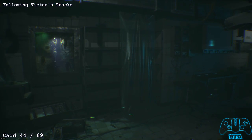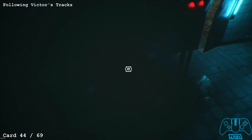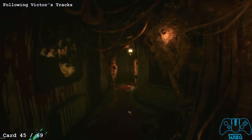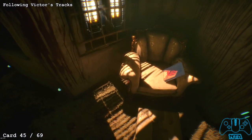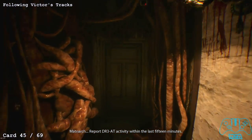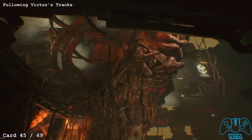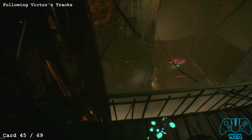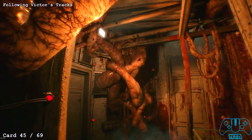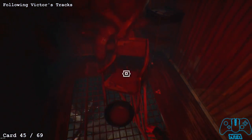Once you revisit the surgery, in the top left you'll find a shadow of a body — on that shadow you'll find the next card. Card number 45: now following Victor's tracks on the floor. Your character will scan the blood and then you follow it. This looks like the third floor or apartment section. Go into the door to the right and find another card on the chair.